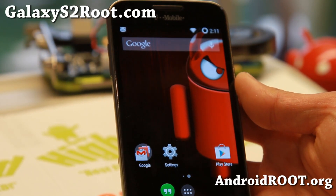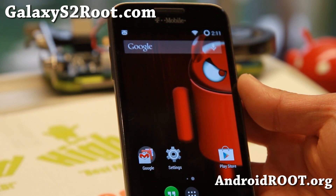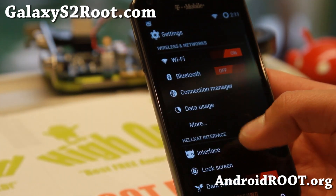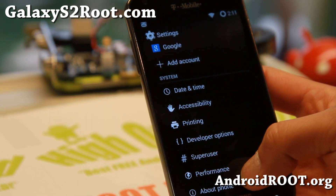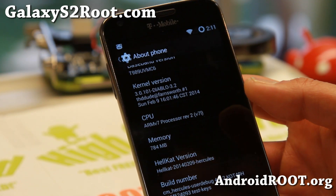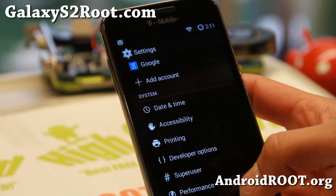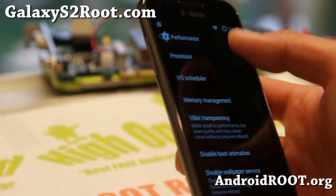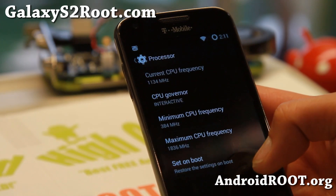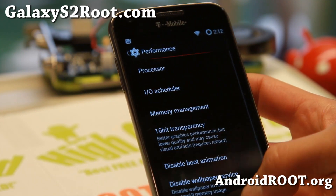Hi folks, MaximumGalaxyS2Root.com for this week's T-Mobile Galaxy S2 ROM of the Week. Check out Hellcat ROM. This is a custom version of CyanogenMod CM11. I really like it — it's really nice and clean and adds a lot of customization over CyanogenMod. It also comes with Diablo Kernel, which allows you to overclock your phone to the maximum 1.836 GHz. Pretty stable and definitely super fast.